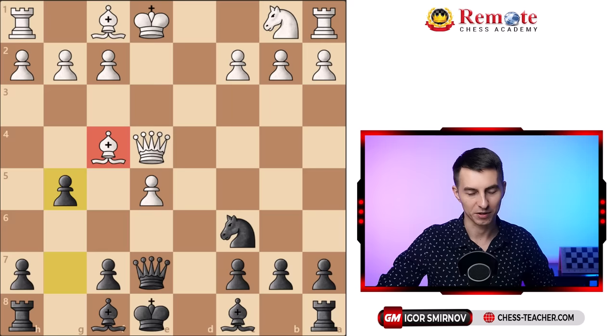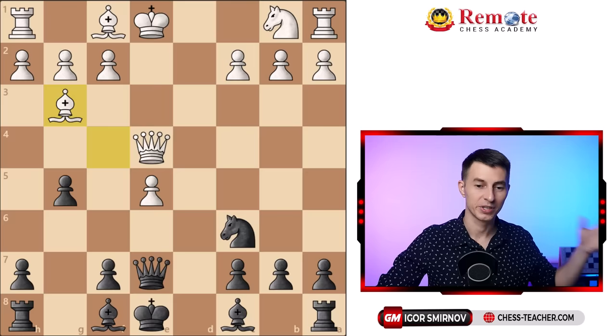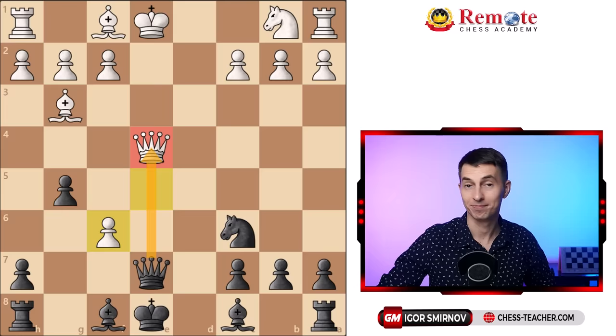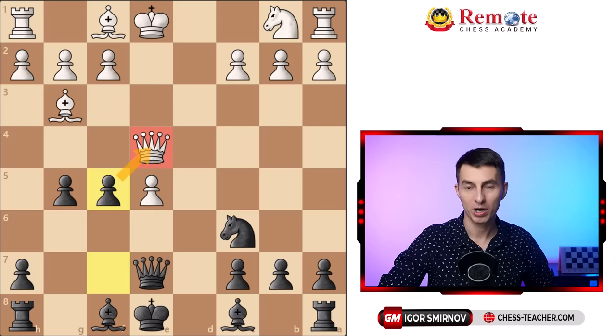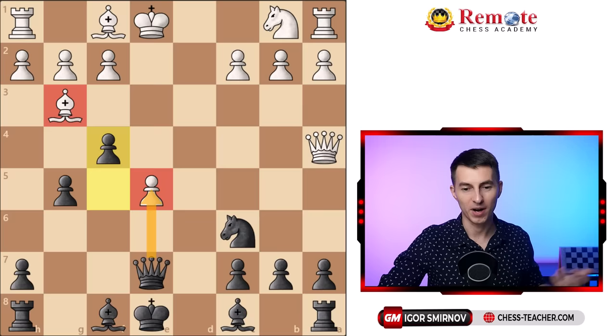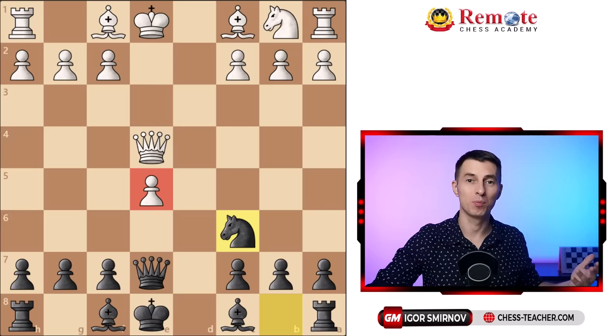You go pawn g5, attacking the bishop. If it goes back you can get the pawn on e5, so they just drop it back to g3. And this is an error played by even masters and GMs, because here you play pawn to f5 all of a sudden, taking advantage of the pin over the e-file. They can't take this pawn because they'd hand their queen in one move. So they have to move their queen away, and as they do, you keep marching the pawn forward to f4, and the bishop on g3 is trapped. You're just winning a piece for nothing, plus the pawn on e5 is weak — you win a piece with a winning position.